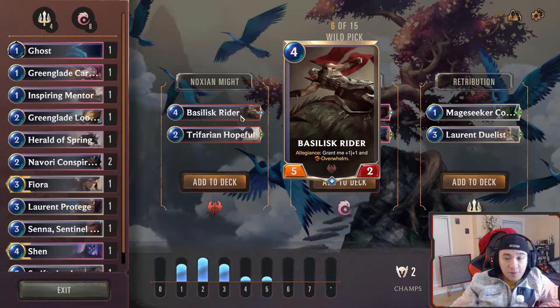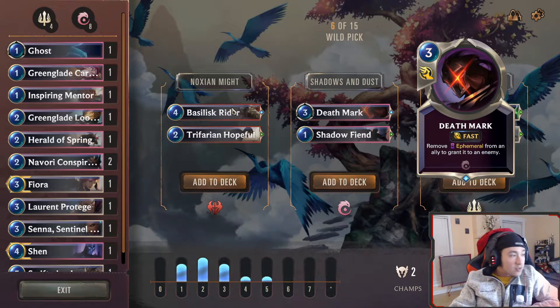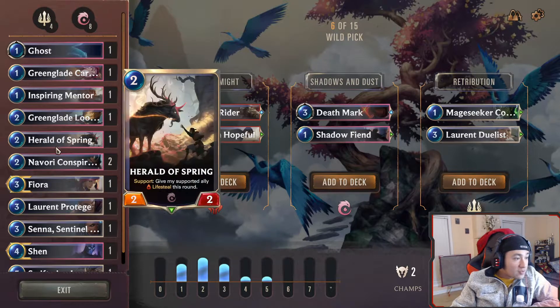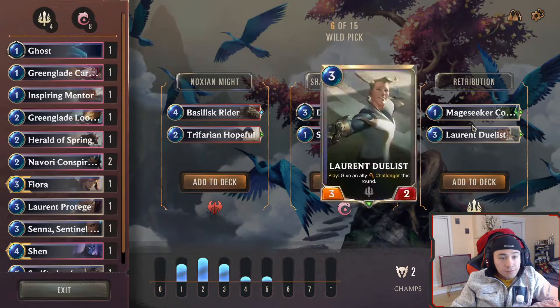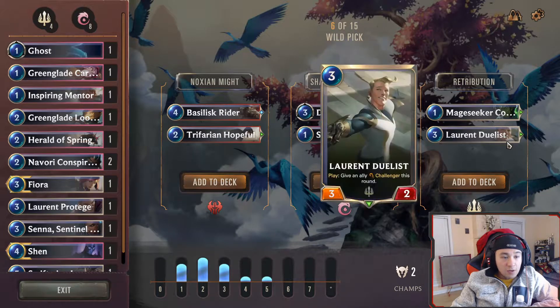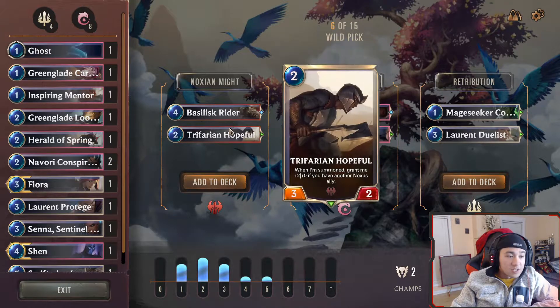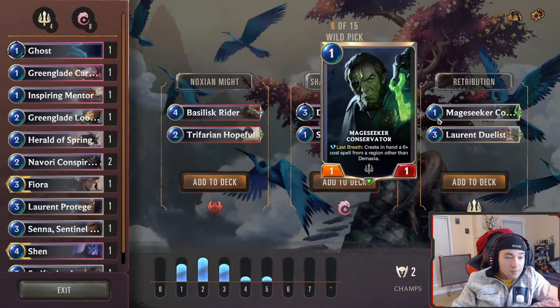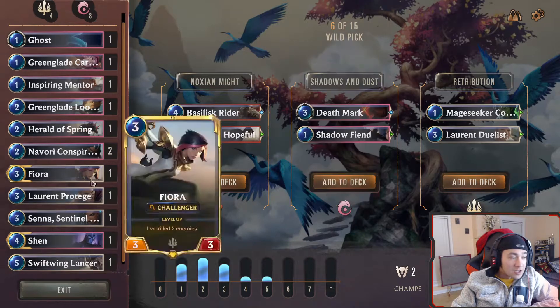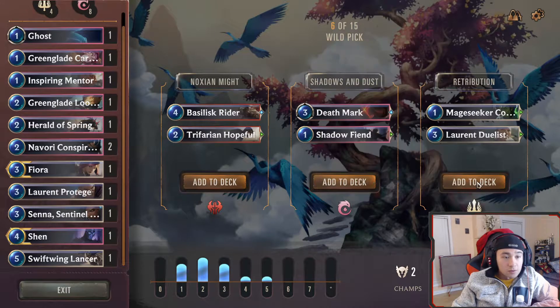Now we want to look for battlefield effects if we can. Deathmock — remove Ephemeral from an ally to grant it to an enemy — that's too specific, and we don't have an Ephemeral. Create a six-mana spell. Lorent Duelist — these aren't the best, but it's better than everything else. This brute relies on Noxus — we don't have Noxus cards. We don't have Ephemeral, and this card is just awful.